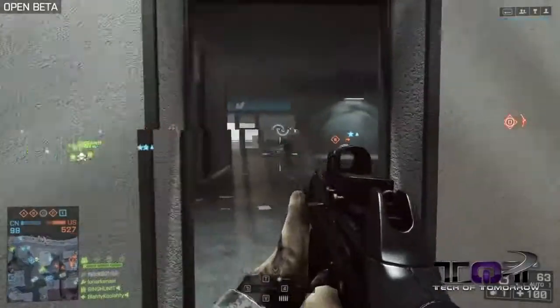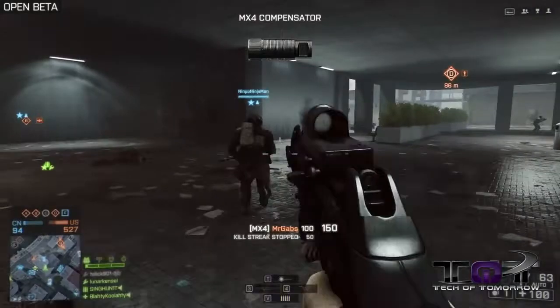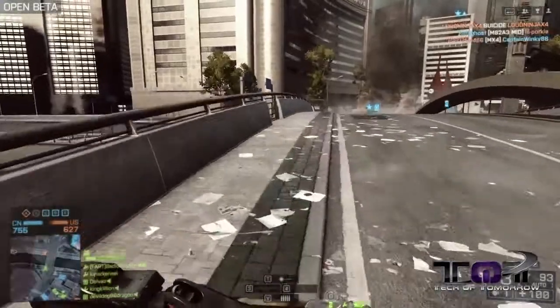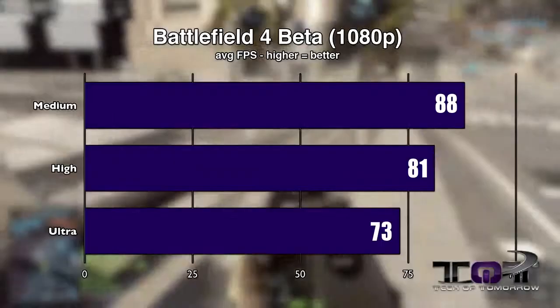The core dynamic is still very much the same as Battlefield 3, albeit the gameplay is even prettier, and numerous little tweaks have been made. While running the game on our system, which has an MSI GTX 780 as well as an i7 4770K processor overclocked to 4GHz, we tested the beta on medium, high, and ultra settings, which we benchmarked at 88, 81, and 73 frames per second, respectively.